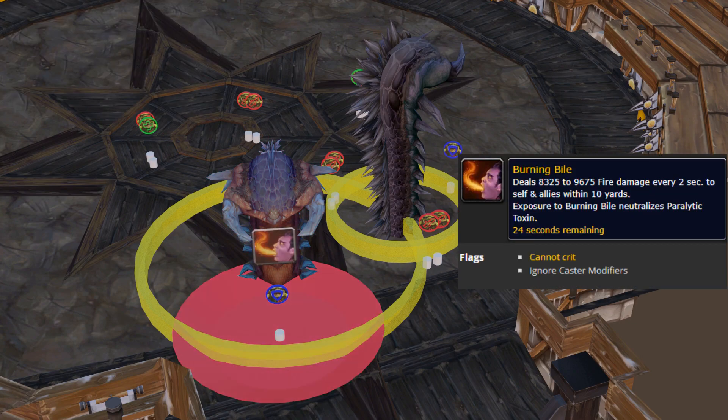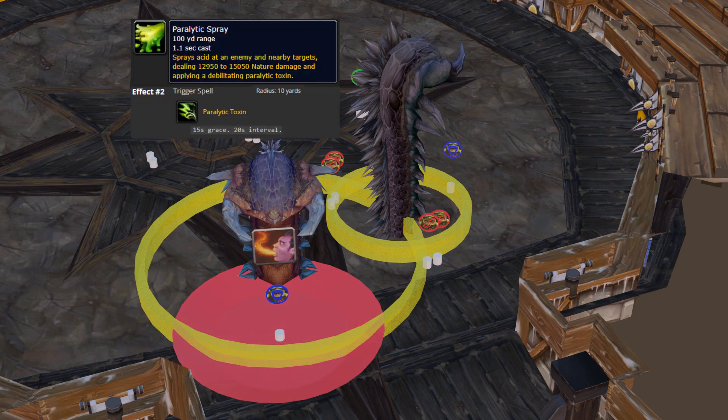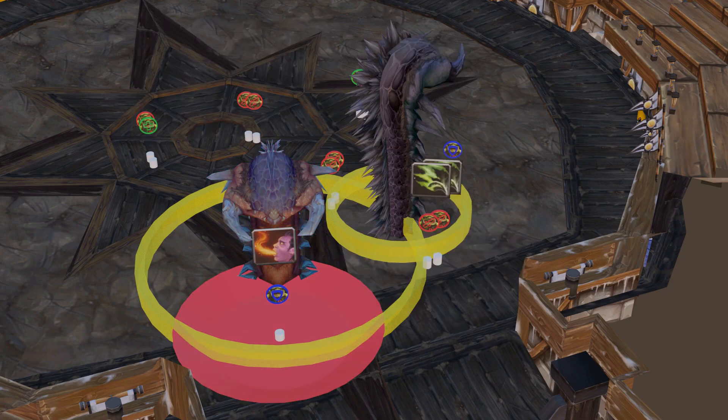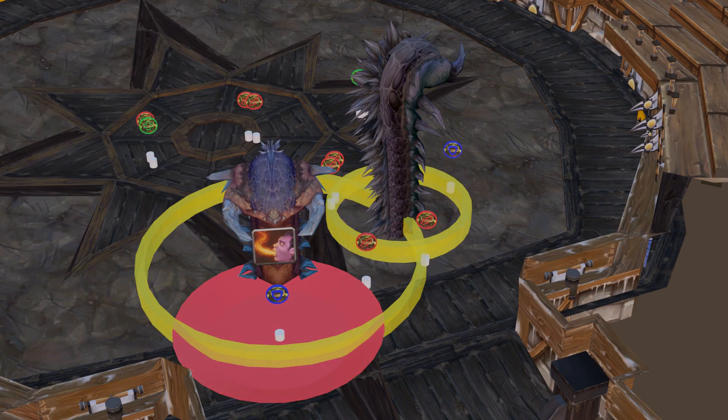Burning Bile is a debuff pulsating fire damage every 2 seconds to anyone within 10 yards. This cleanses Paralytic Toxin, which in this phase would be applied by the Anchored Acid Maw's Paralytic Spray — an AoE at the location of a random raid member that fans out 10 yards, applying Paralytic Toxin to all those affected. It's a minute-long debuff that ticks every 1.5 seconds, reducing your movement speed by 10% every tick, making you completely immobile after 15 seconds.